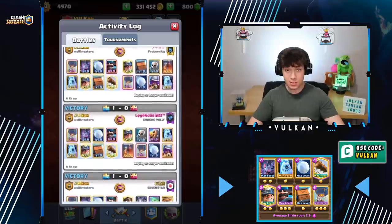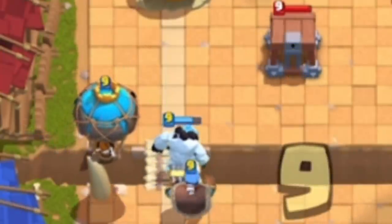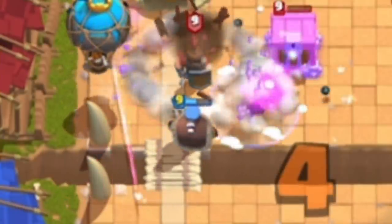I beat all these Bomb Tower decks by using this quick Bats trick. Quick tip: versus any building, if you place your Balloon above the chain like this and then use Bats on this tile, you can bypass the building with the Balloon.